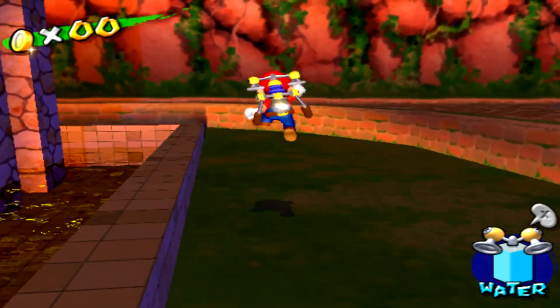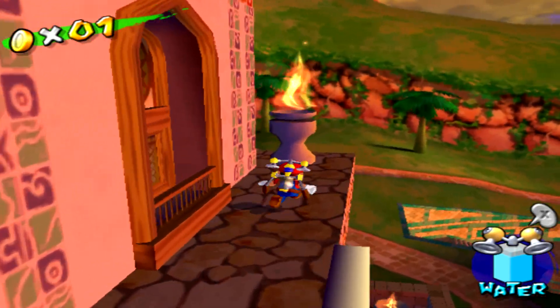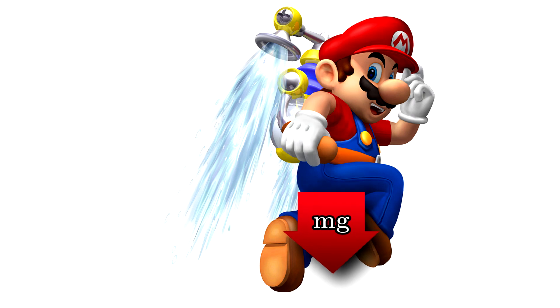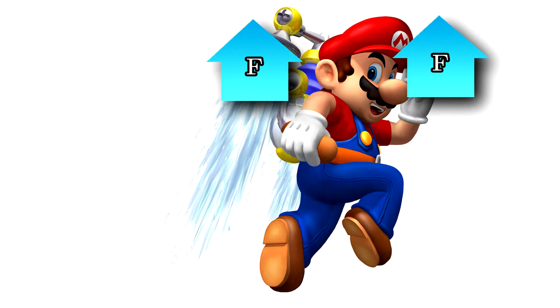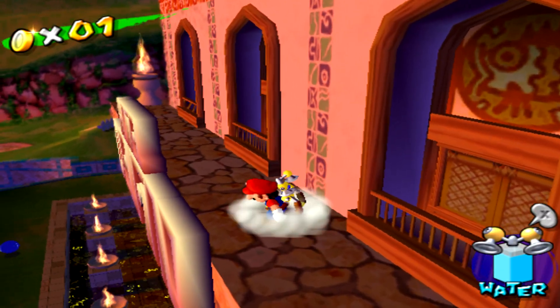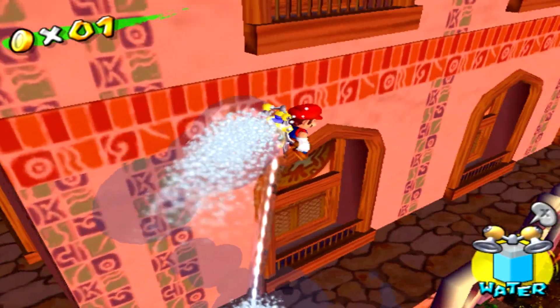For this first Bit Busters video, I decided it would be good to start with a simple question: just how powerful is FLUDD? There are two ways we can answer this. For the first, more simplistic method, we need to analyze some forces. There are three major forces at work: the force from Mario's weight pulling him down to the ground, and then the two water jets which push Mario off the ground and allow him to hover. For Mario to neither rise nor fall, these forces must be equal.